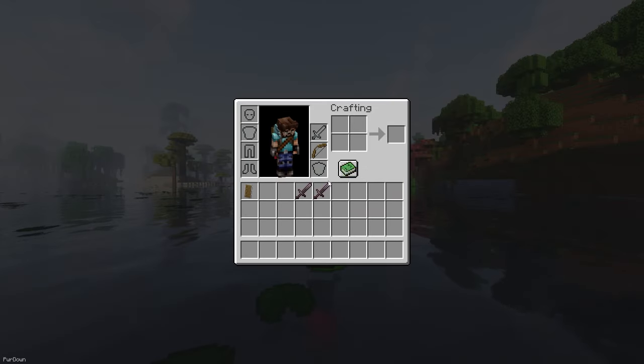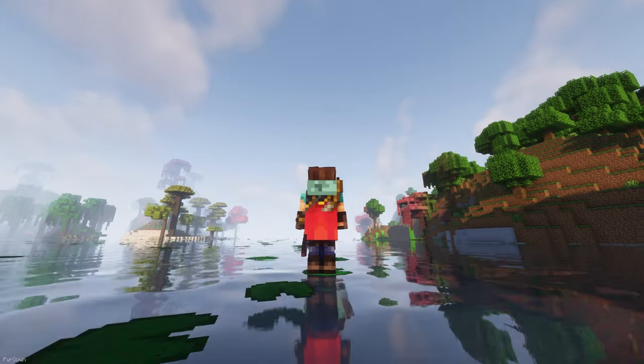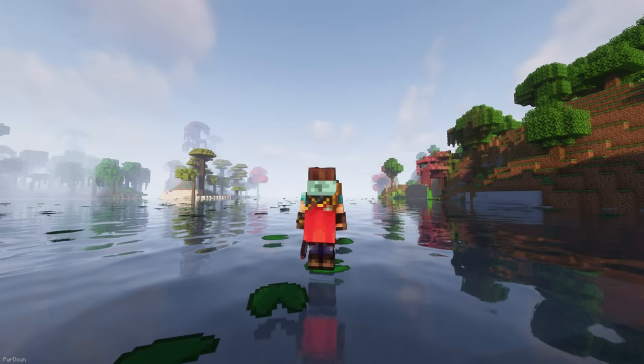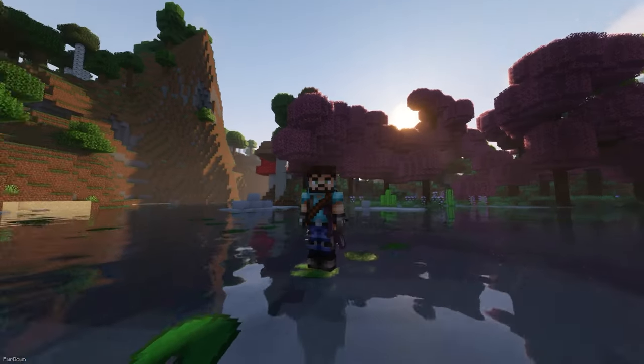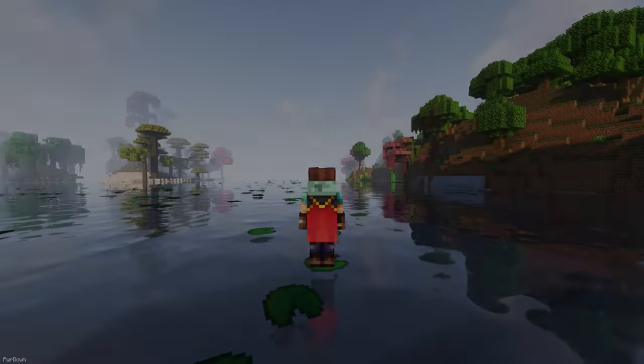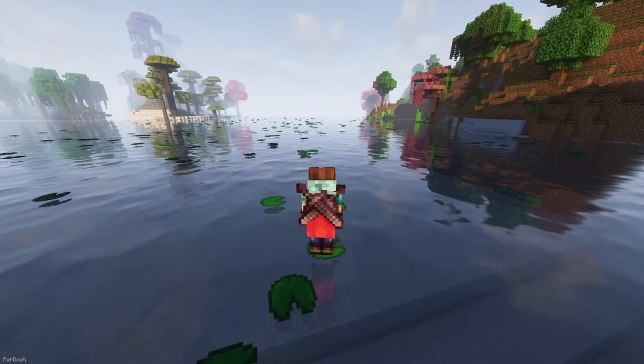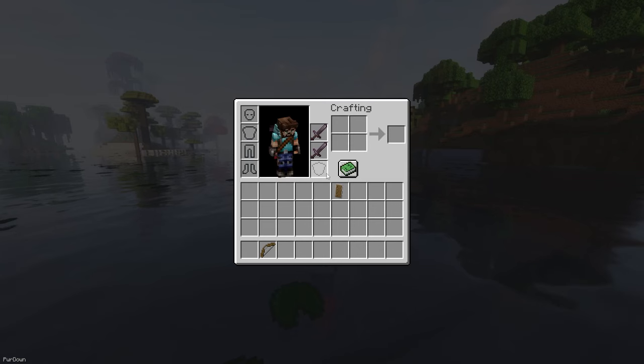Back Slot adds some new slots into your inventory, which are the Back Slot and the Belt Slot. These slots can receive different tools and weapons, which appear on your character. It definitely fits the theme we're going for. There's also an add-on available, which I'll leave a link to and include in the modpack, which allows you to attach two swords to your back or a shield.